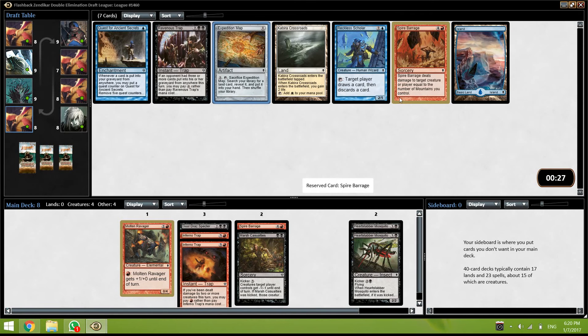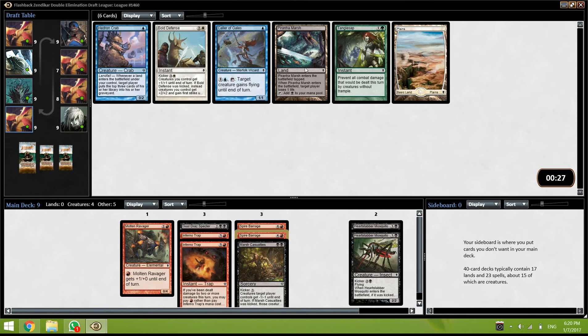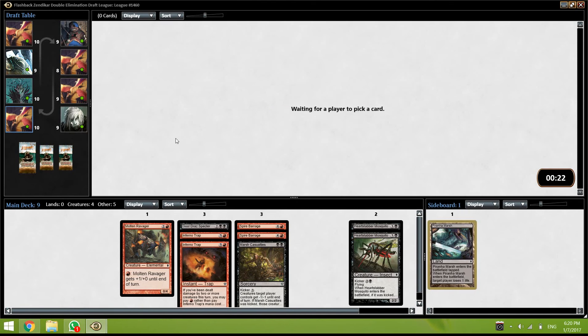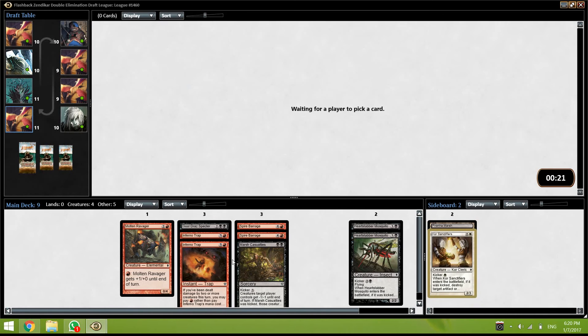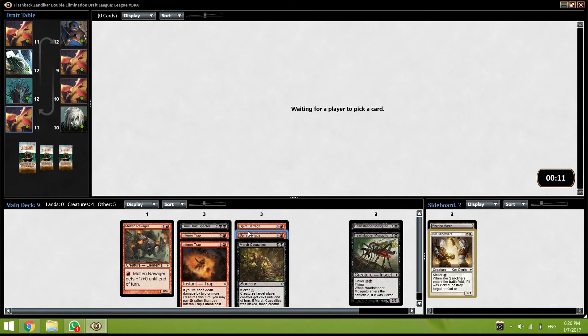Yeah, that's not good enough — we're not going to play Expedition Map. I'm going to take another Spire Barrage. We might just play like 10 mountains. Sure, let's take the black land. So I don't really want to play 10 mountains because we have double black cards and maybe double black cards. But with Ravager and two Spire Barrages, we might just play like 18 lands — 10 and 8.